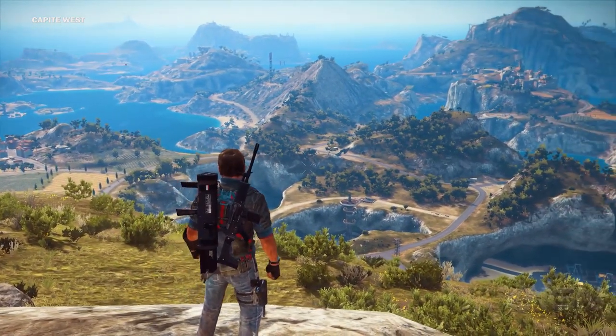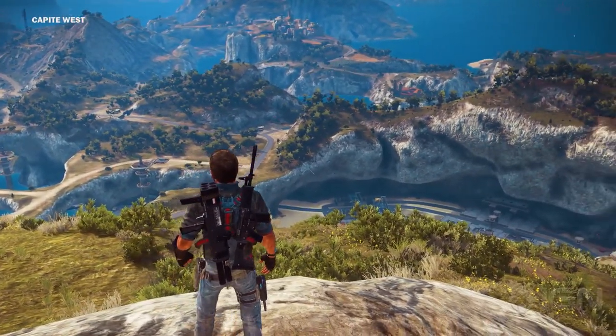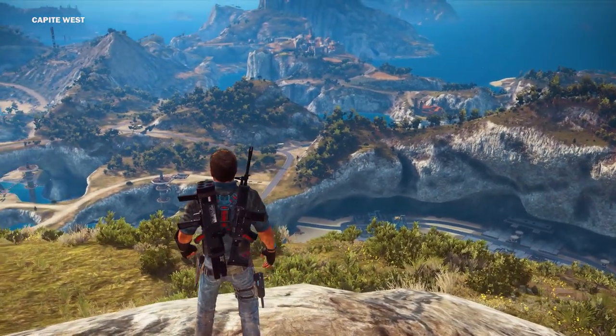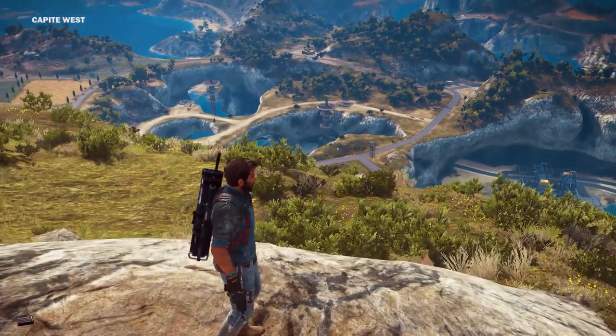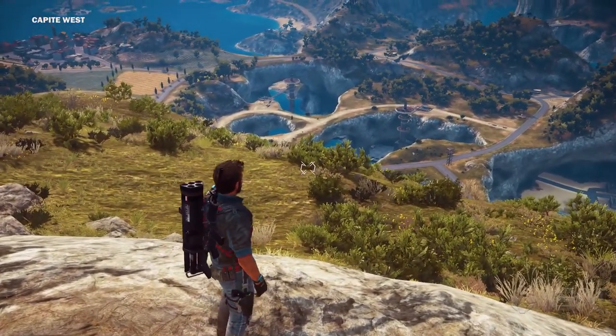This is another totally new area of the game that we've never showed off before. This is kind of our second region of the world where you're going to find a lot of things like giant cave structures and tunnels. And here below us you can even see a cenote-style system where there's a base inside of the ground.